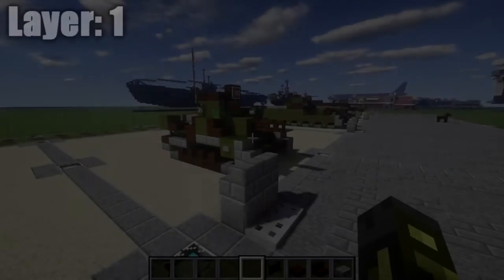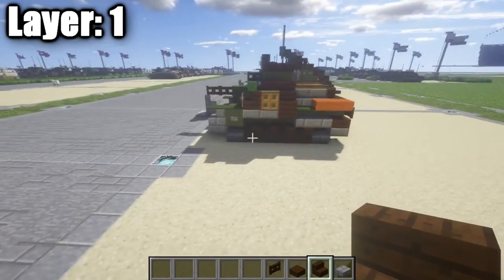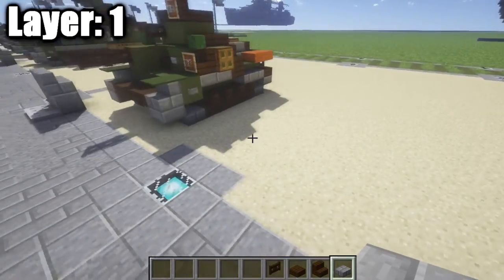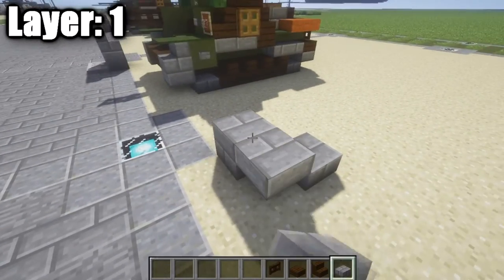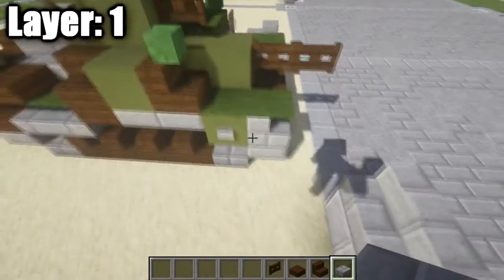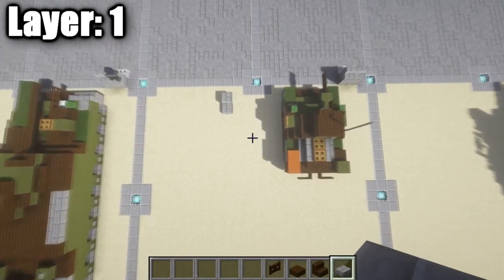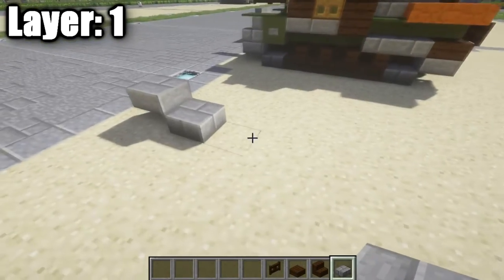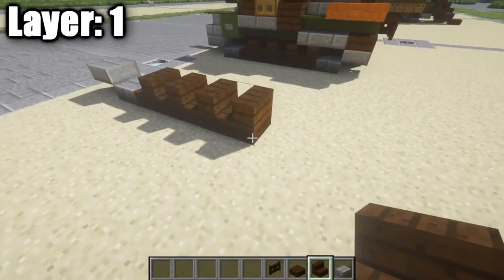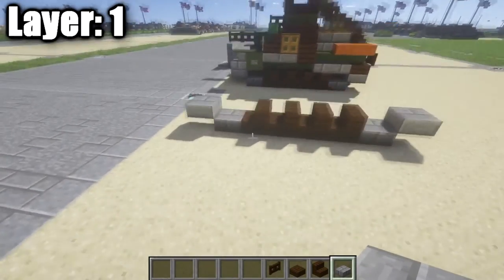Moving on to layer one. We're going to set up the base of the tank — it's a pretty small build so it'll be fairly straightforward. Start by placing down a stone brick half slab followed by a stone brick top slab — this is the right front of the tracks. Then place down four dark oak wood stairs going back, followed by another stone brick half slab and stone brick top slab to create the right side of the tracks.